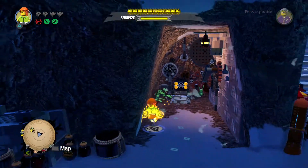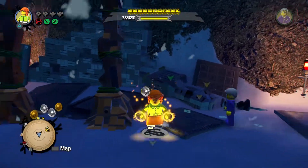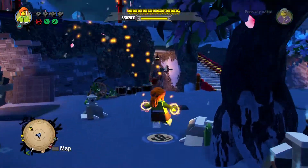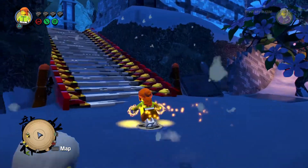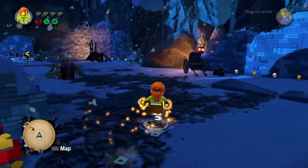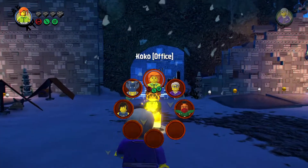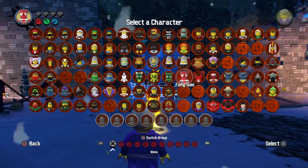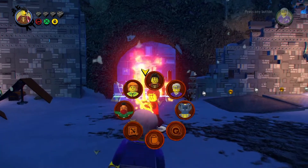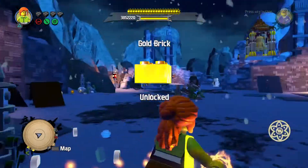We don't have to do that — we already did that in story mode. All we can do is walk up these stairs here and grab this gold brick. Let's use Ray. Nicely done.